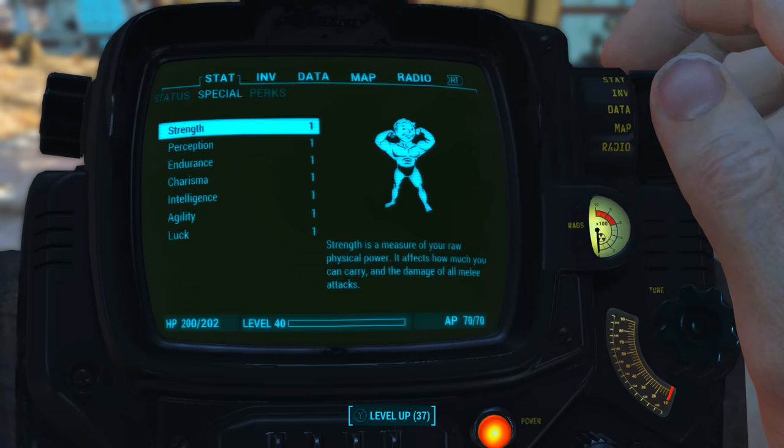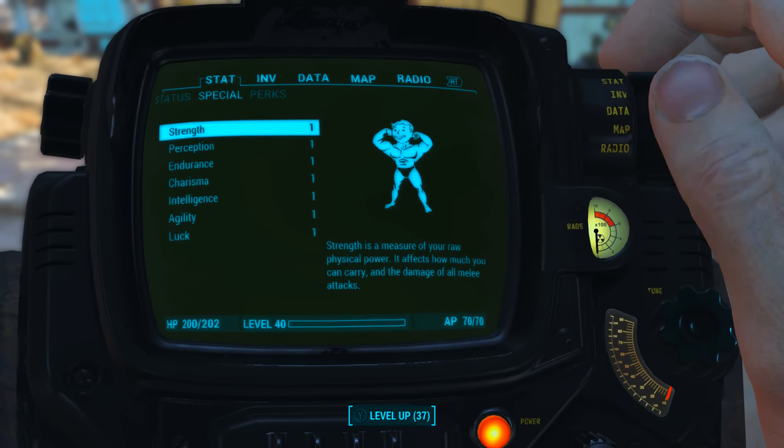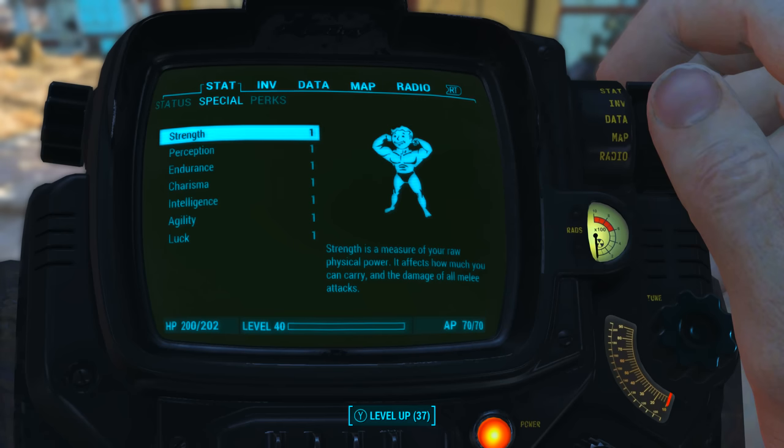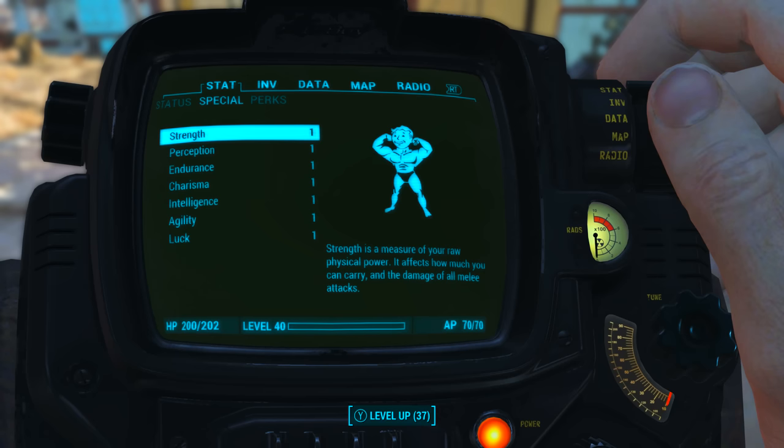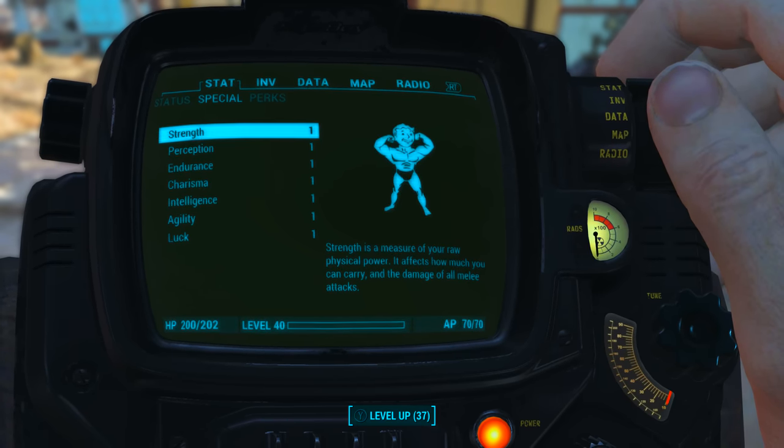Before looking at the Fish Catcher's base stats, I have reduced all of my character's special attribute stats to 1. I also have no bobblehead perk or magazine effects applied to my character. What this means is we will be seeing the absolute minimum base stats of the Fish Catcher.